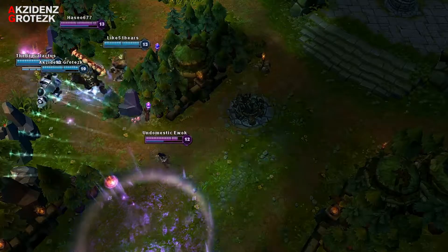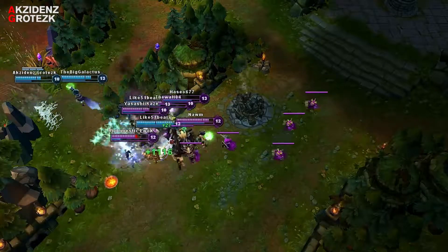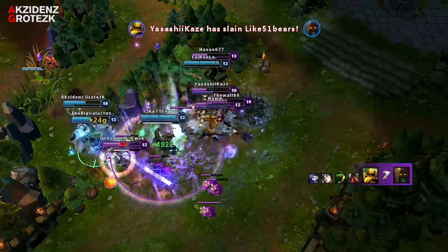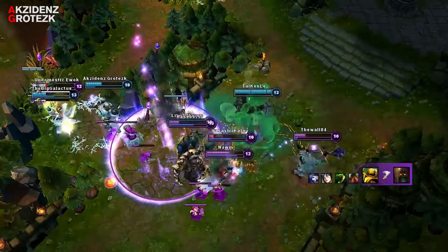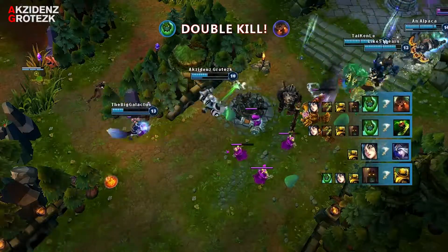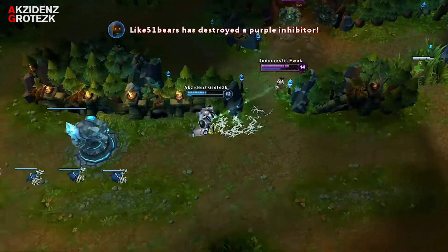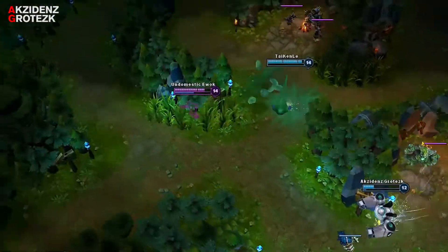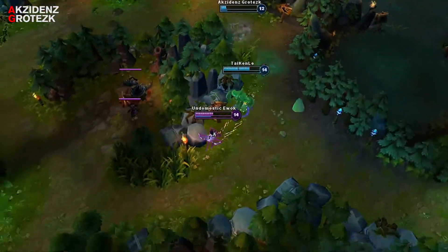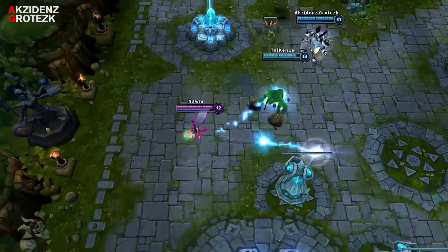Next, you want to group up and start team fighting. Your role in team fights is to start them by pulling someone into your team, and you just want to be as disruptive as possible. Eventually, all of the pressure that you have applied will get to your opponents and they will turn suicidal.